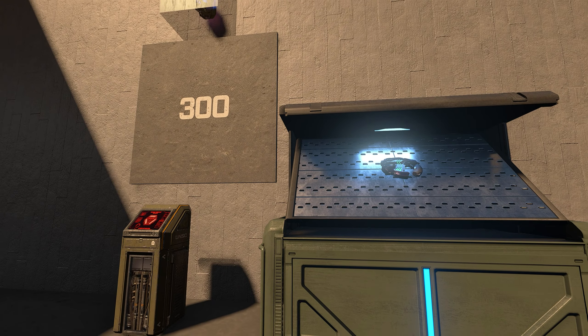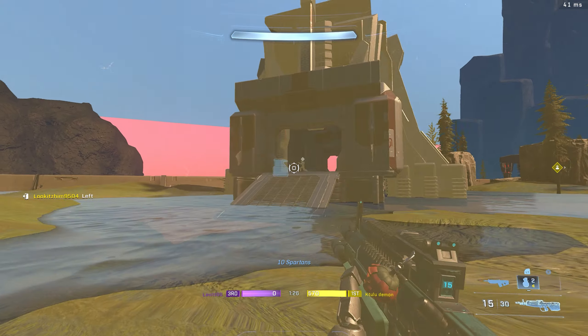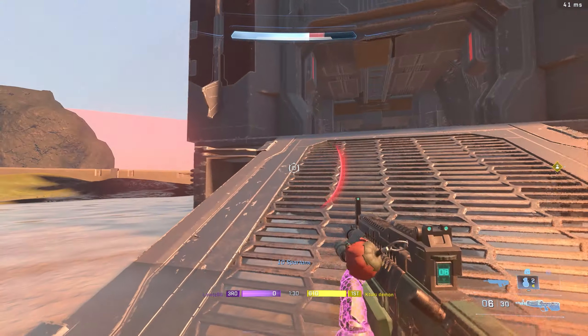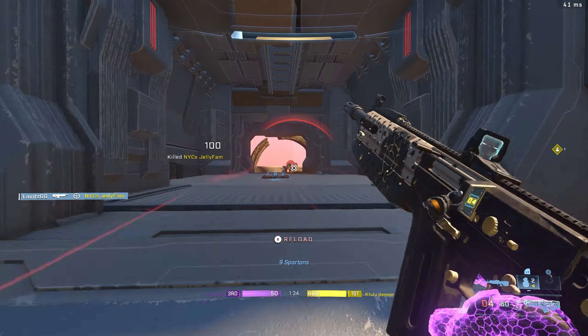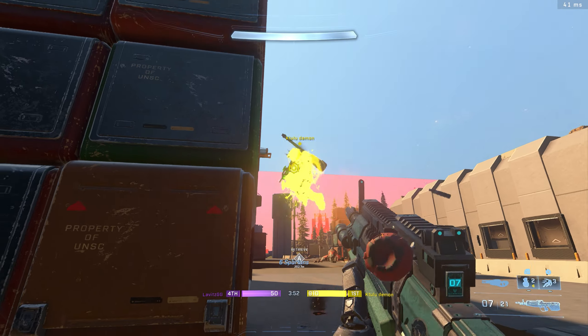King of the Hill zones will show up around the map, and you earn points for holding them, which you can then use to purchase perks. You have increased shields — I'm not sure of the exact value — but you can't just get one-shot by a sniper, and I really liked the way this felt. It made the gunfights extremely challenging, and you didn't feel like you were just getting killed by somebody you didn't see.